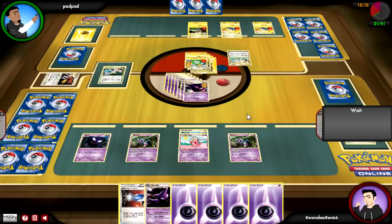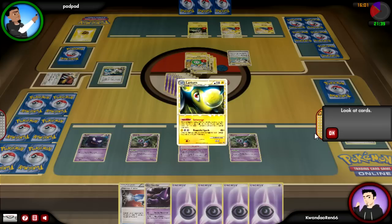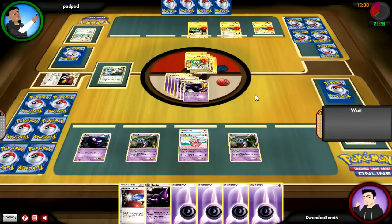He's going to ruin my day with two Plus Powers. With the amount of Electric Energy in play, the two Plus Powers are going to be enough to kill off my Gengar, which has all my energy on it. But with Professor Elm's Training Method shuffled into his deck, I have a new opportunity with Slowking after he kills off my Gengar.